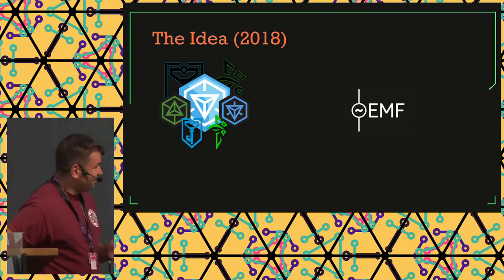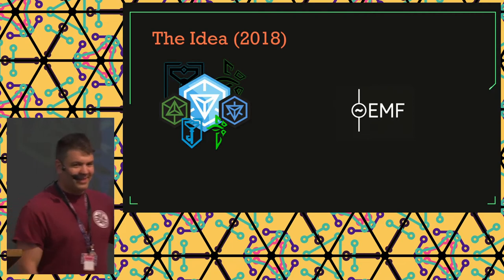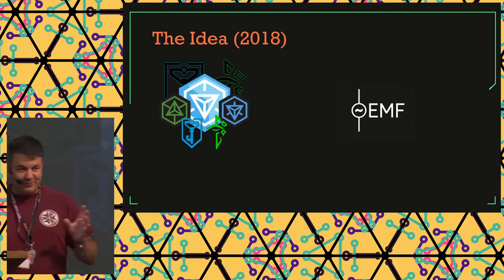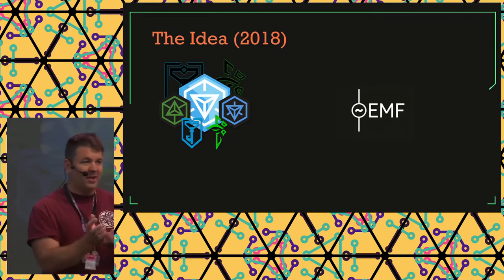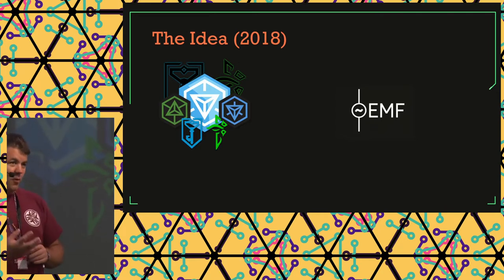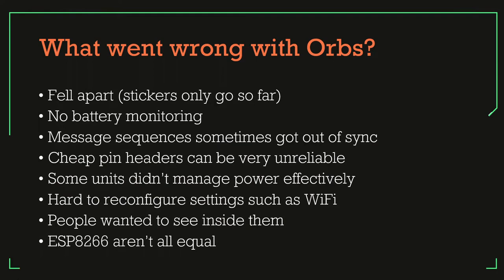The idea originated because I played Ingress, then went to EMF camp and thought maybe I could do something interesting. So I created the Orbs game, which was far more simplistic — literally a little ball that could beep and make flashy lights in only three colors plus white. The basic game concept was there, and I deployed it in 2018 at EMF camp. But it was my first attempt at custom PCBs, and it had problems: the cases fell apart, held together with stickers, no battery monitoring, no hardware monitoring at all, and connectivity issues with the RFID reader.